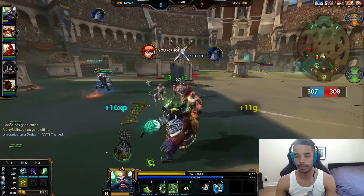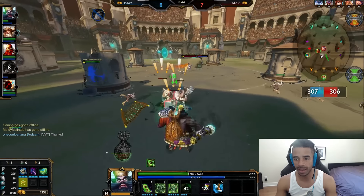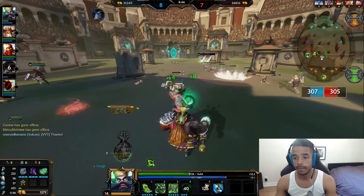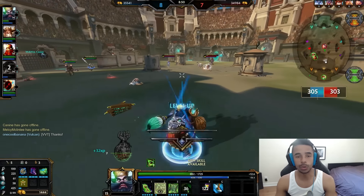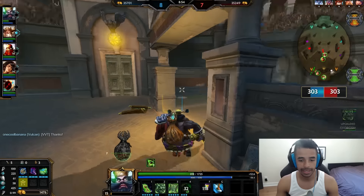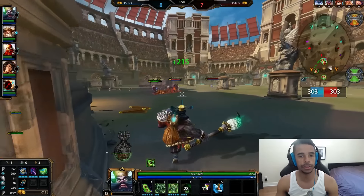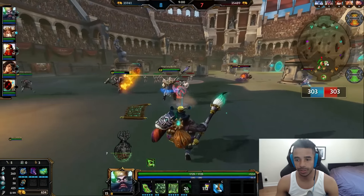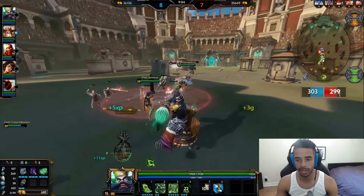I pressure the Scylla with a Polynomicon basic attack, adding 75% of my total magical power — about 225 — so close to 200 magical power added onto that basic attack, which hurts her quite a lot and forces her back to base. I head back to get my next item, which is going to be Soul Reaver, adding some of the burst for this 100-to-0 build.